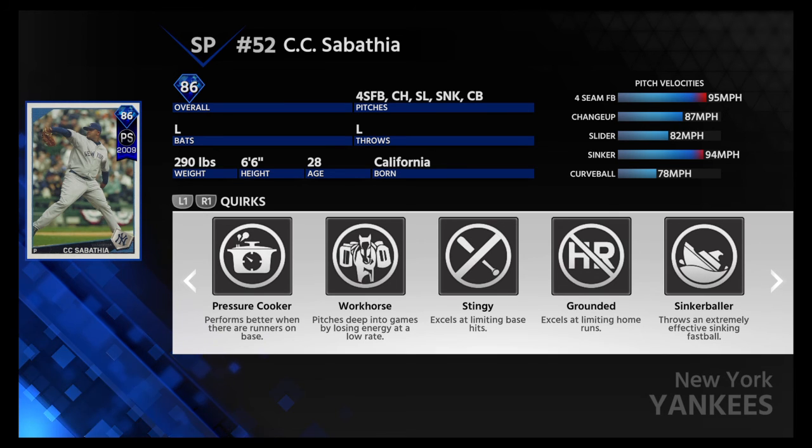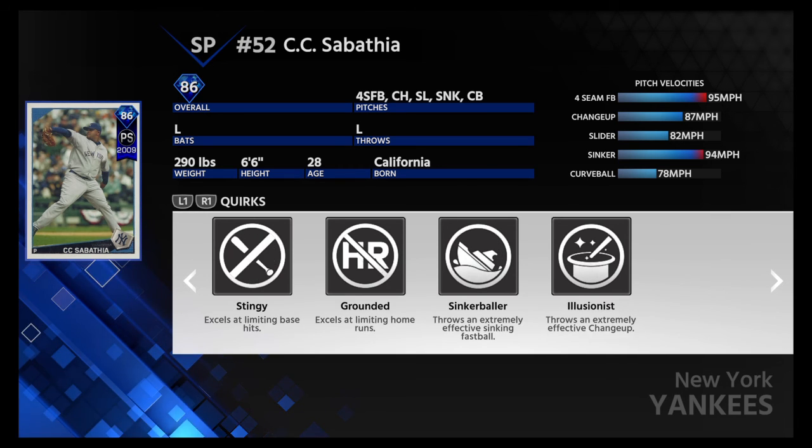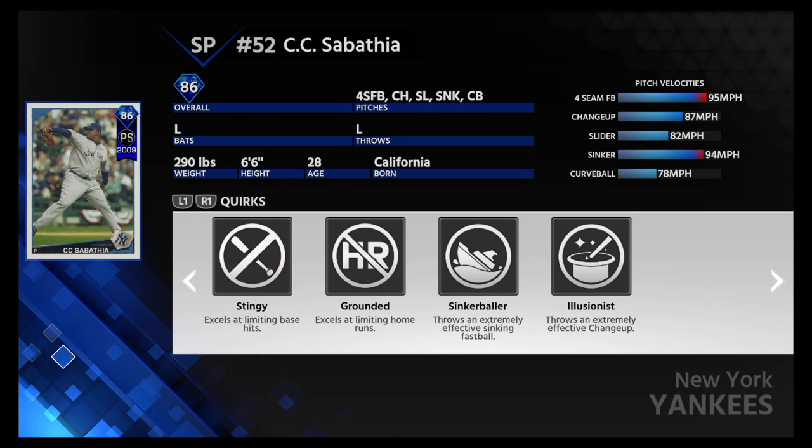Performs better when runners are on base. Pitches deep into games by losing energy at a low rate. Excels at limiting base hits. Excels at limiting home runs. Throws an extremely effective sinking fastball and an extremely effective changeup. His sinker and changeup are real good — 94 mph sinker. Damn. And then a 78 mph curveball — that's really slow, but I actually like that. Really throws batters off. He does have an 87 mph changeup, which is weird because his fastball is only at 95, so there's not a big gap there.